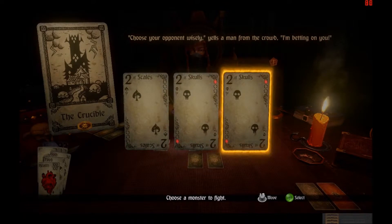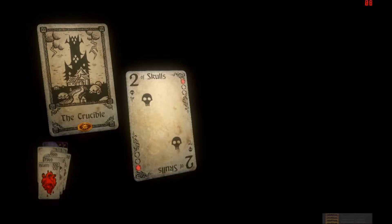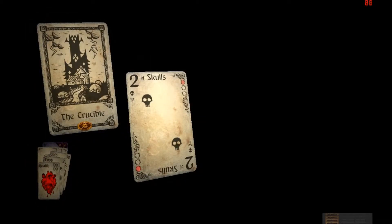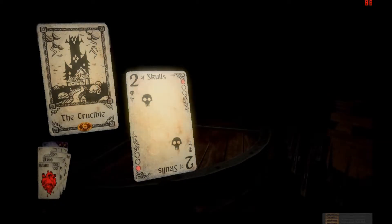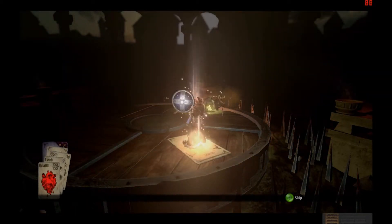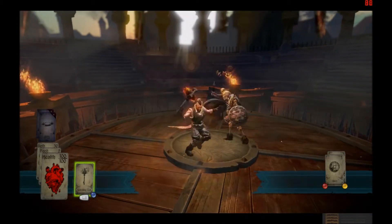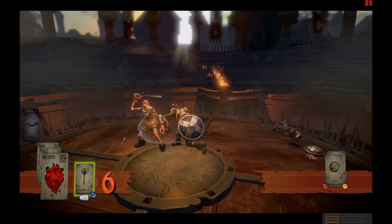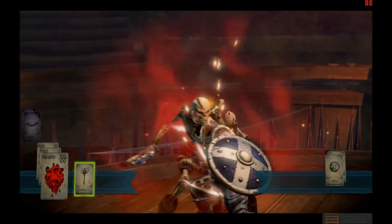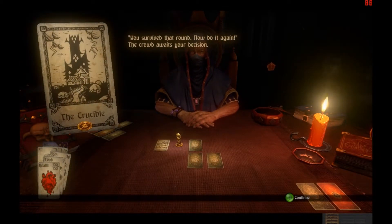I have Holy and Fire, so let's do the strongest skill that they have. I mean, there's only two of them. This won't be hard at all. Well, this is a small event. What's that paper thingy on my back anyway? Are you not entertained? You survived that round — now do it again?